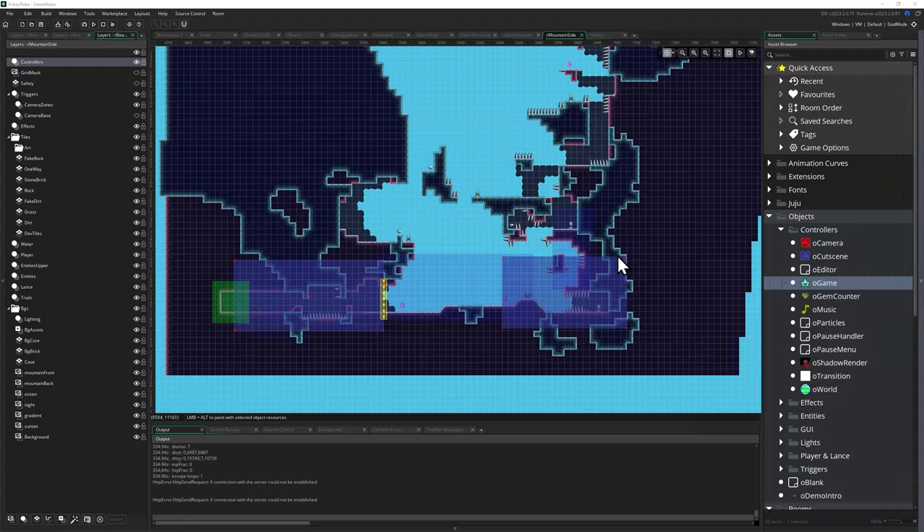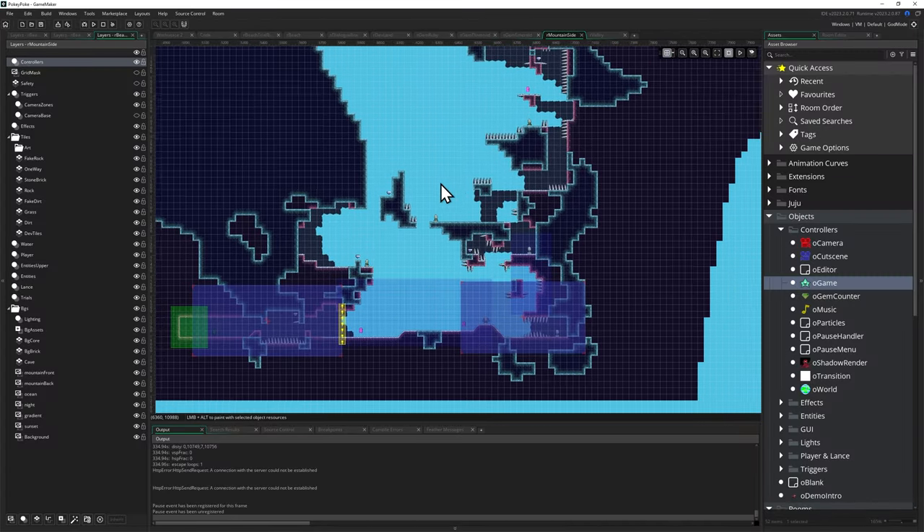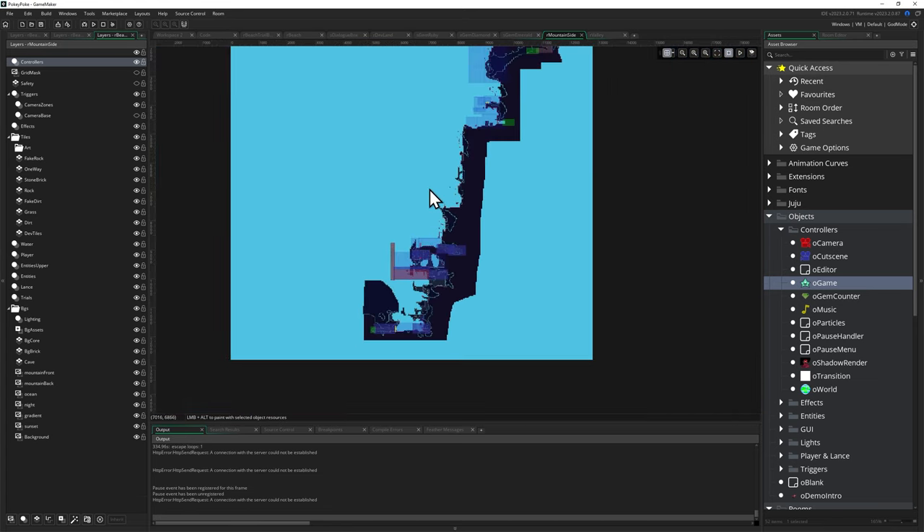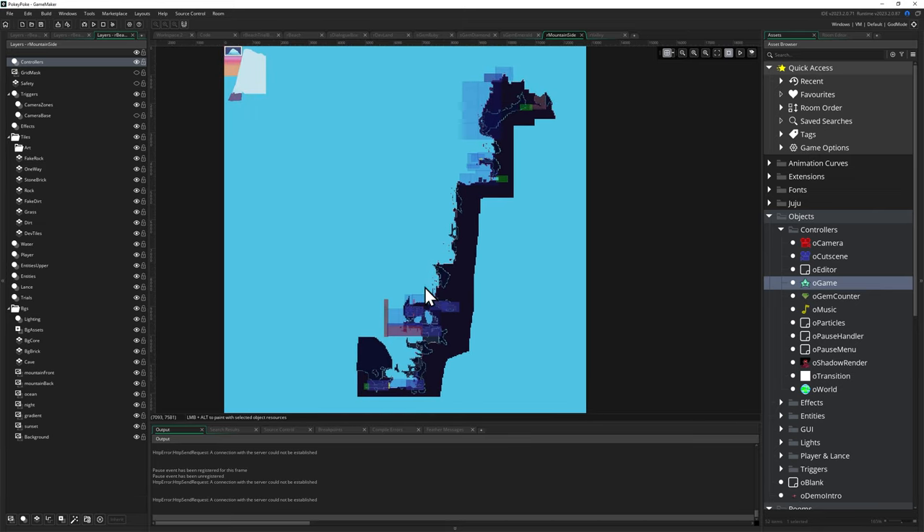I'm just going to give you a quick glance of it in Game Maker so you can get an idea of the scale. You can see this little area I just climbed up, but if I zoom out, it's pretty tall — a pretty tall room.